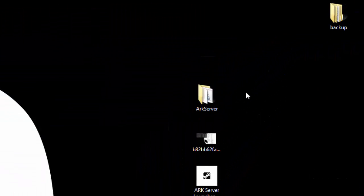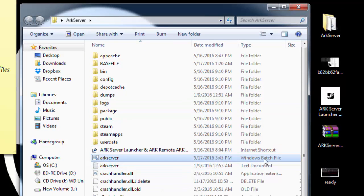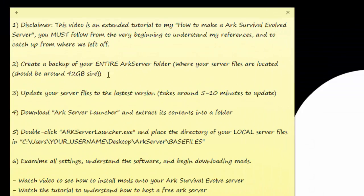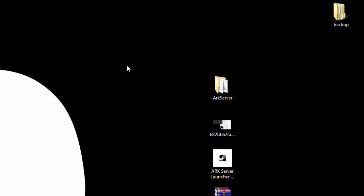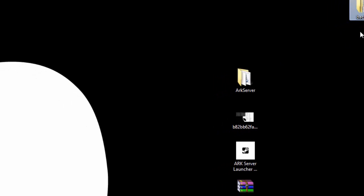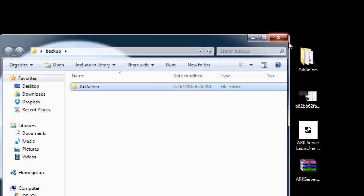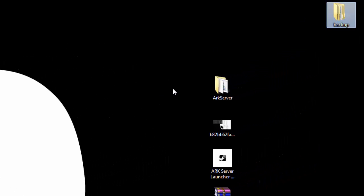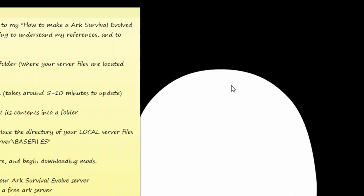We're picking up from where we left off. We already have the server set up — we made a folder called 'ARK Server,' installed everything, made a couple of batch files. Now we're going to install mods. First, create a backup of your entire ARK Server folder. It should be around 42 gigabytes. I recommend doing this in case you need to restore files or avoid re-downloading everything if you make a mistake. Once you're comfortable, you can delete the backup.